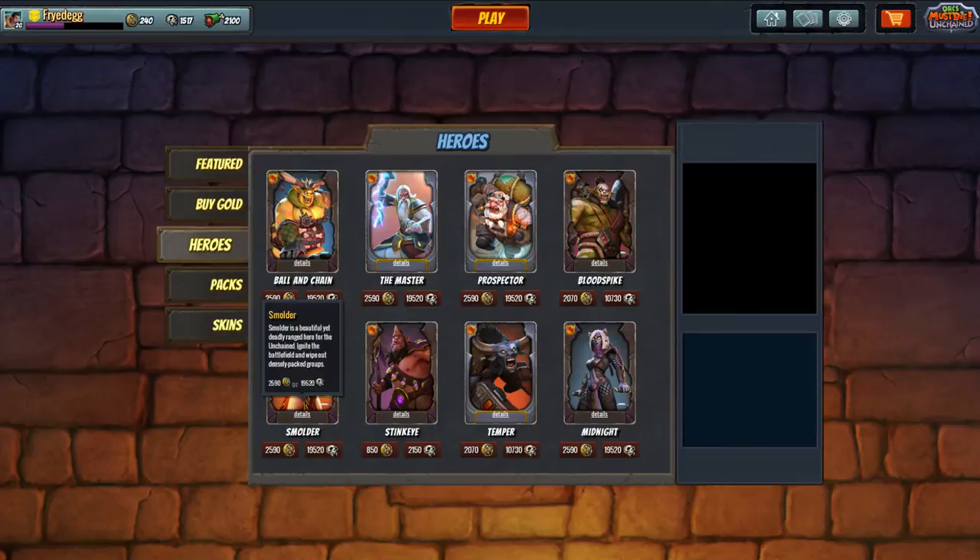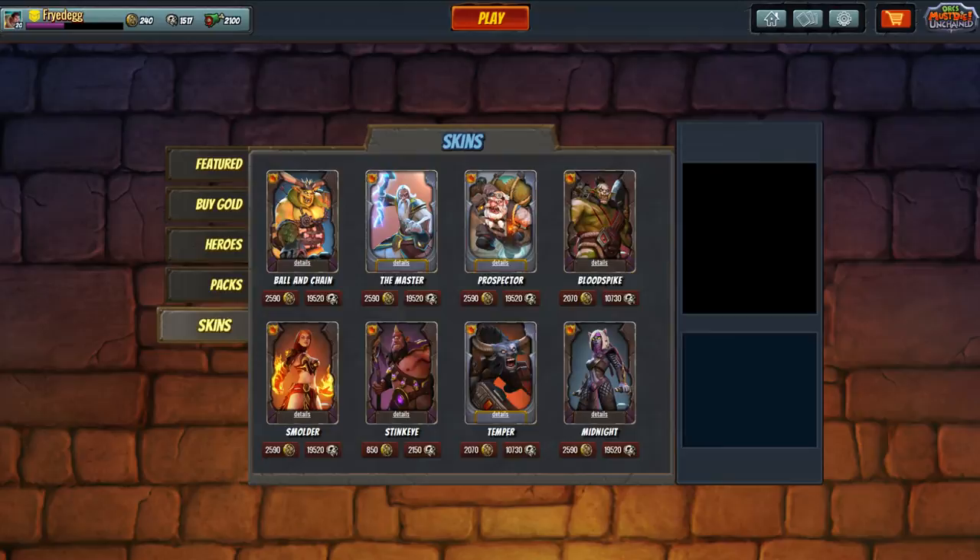Here are the heroes, which you can buy with either gold or skulls. Skulls are earned similar to IP in League of Legends — just by playing matches you earn so many skulls per match, and when you accumulate enough you can buy heroes.